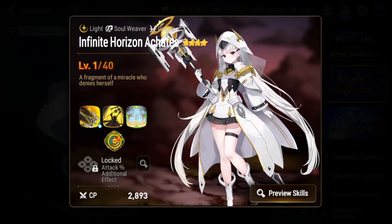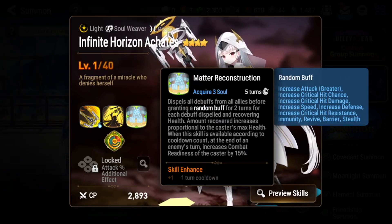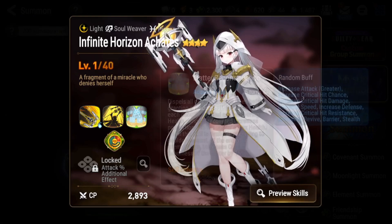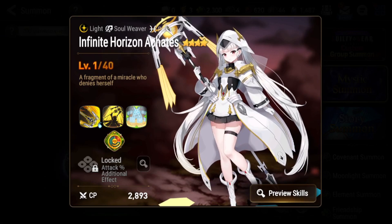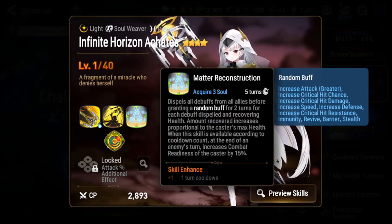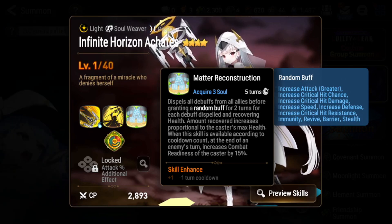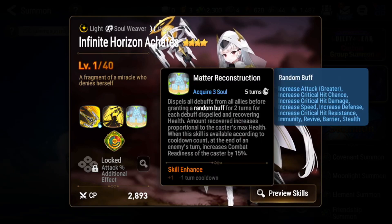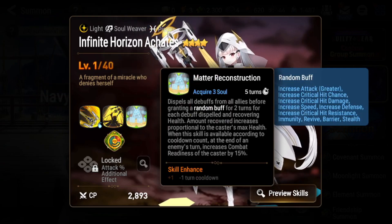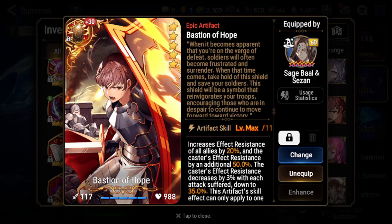ML Katies will be harder to gear as a cleanser. She'll need around 250–300+ effect resist, because in RTA and world arena you'll face dedicated debuffers like AOL, ML Flan, and others sitting at 200+ effectiveness. You need 300 ER to actually prevent getting debuffed. If Infinite Horizon Katies gets crowd controlled, you pretty much lose, since her S3 is her entire selling point — you need very good effect resist gear to make her work.